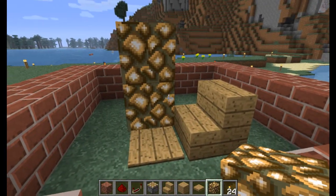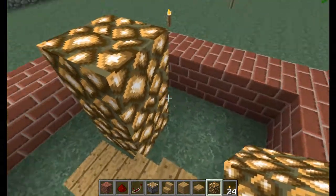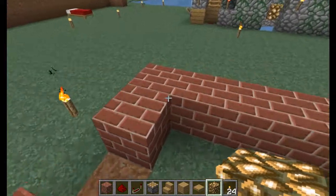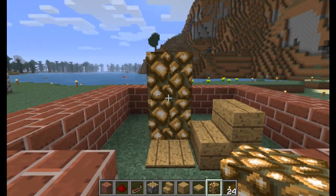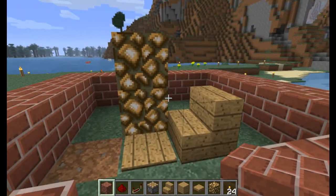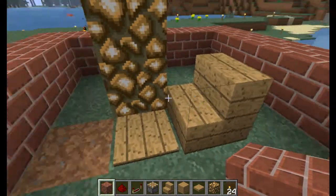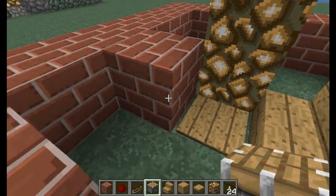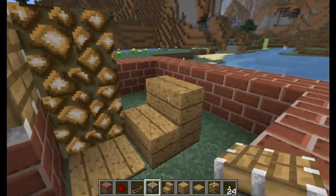From this point what we want to do is create a pattern that goes up for the redstone. We'll regroup quick and prep it a little bit just so we have a pattern to go by. We already placed the glowstone, our pressure plate, and our first stair. Now we're gonna throw down a block here - it doesn't matter what block you use, I always like using brick - and we're gonna throw a piston right up on here. That piston is gonna push us up this stair.